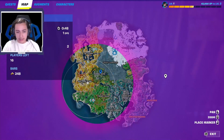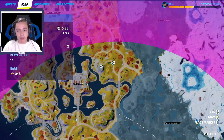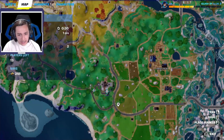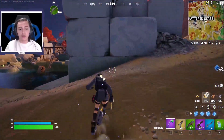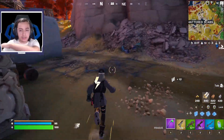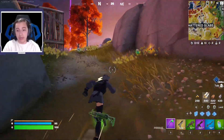It looks like someone took out the High Card boss. It doesn't look like the High Card boss spawns in the same spots. This one is spawning way up here, and the vault is inside this castle. Down by Frenzy Fields there's another boss spawning in that mansion. They changed where the High Card boss spawns — it's no longer Brutal Bastion, Shattered Slabs, and Mega City.